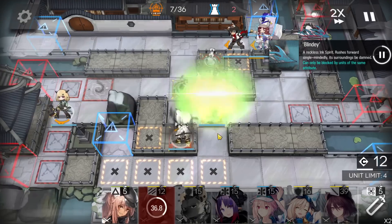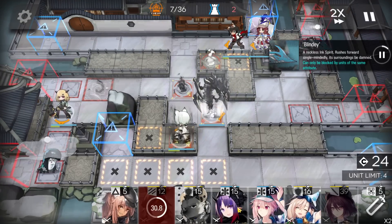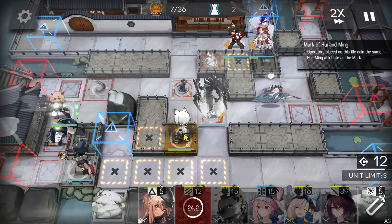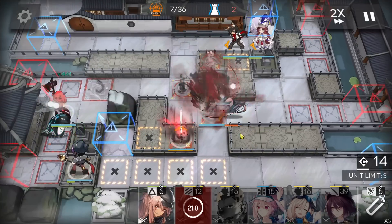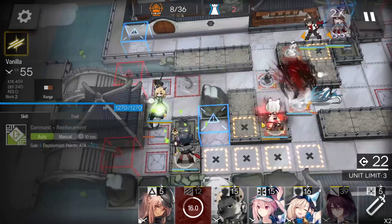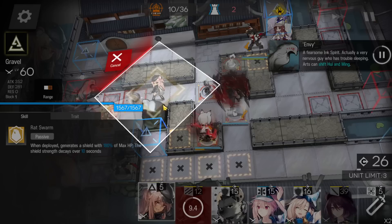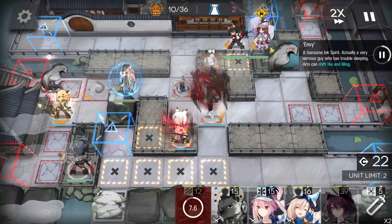Deploy Monster here facing the right side. Then place the medic here facing the top side. Activate Monster's skill when the enemy is in range. Keep generating DP — remember to use the faster-redeploy operator to bait ranged enemy attacks.